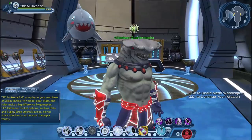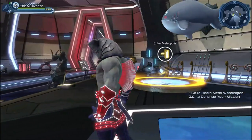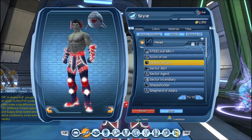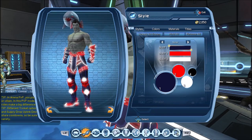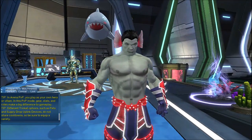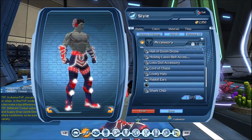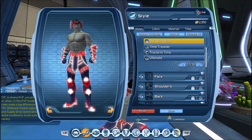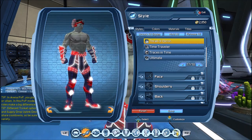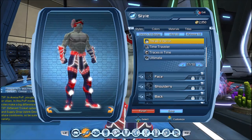Here you can see the King Shark head piece and the Shibley Shark accessory, and here we can see the seahorse fin. Now if we take a look at the seahorse ears, you can change the colors — they seem to support two colors. We also have the seahorse ears as an accessory. Note that if you use the ears as an accessory, you can still use a head piece with the ears — that's why there are two versions.